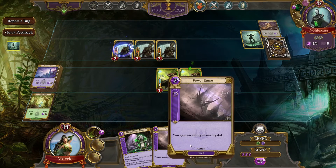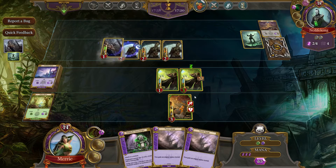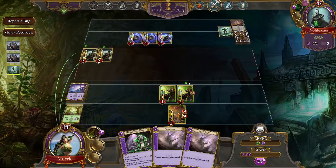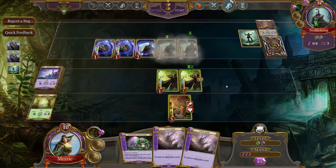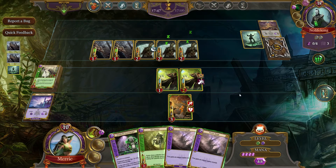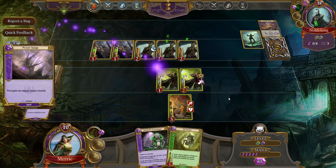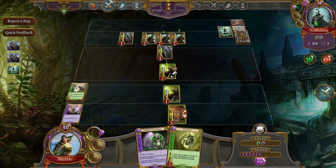Now we have to contend with that. So we'll definitely Power Surge next round, or Metabolic Overcharge. Maybe I should toss one of the Power Surges for a mana. His zombie army is growing quite a bit. I'm taking a lot of damage. We aren't going to sac one just yet, because I can Metabolic Overcharge and do some serious damage with that. Mana and Crystal — that's not a bad grab at all. So we're actually going to double Power Surge and try to build up some mana, and we're going to kill one of those guys off now.